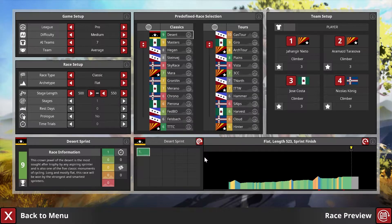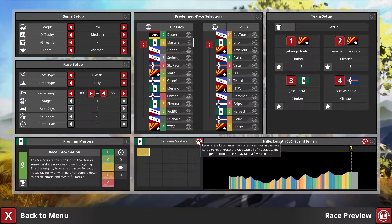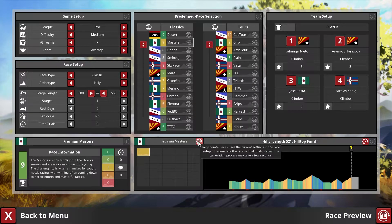Now if we go to the Phroenian Masters and generate it, you see this is the archetype hilly stage — there's a big final climb there, looking tough. It's also very long, over 500 nodes. The rough calculation to get a feel for length is to divide the number of nodes by two to get kilometers, so this would be almost 260 kilometers — a very long race.